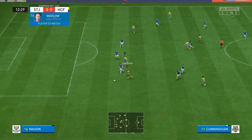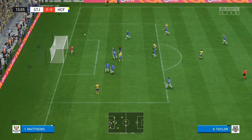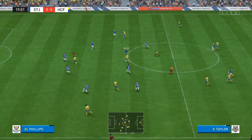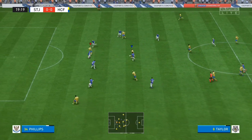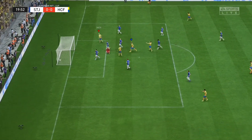Our first attack we try crossing the ball in and someone gets to it and tries a cheeky chip. Here we are again attacking through the middle. Plays a through ball and then blasts it past the keeper to make it 1-0.